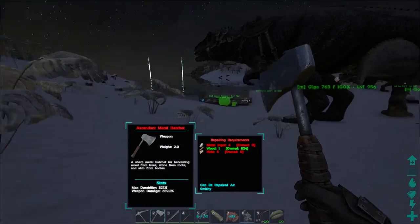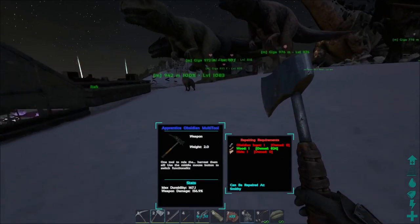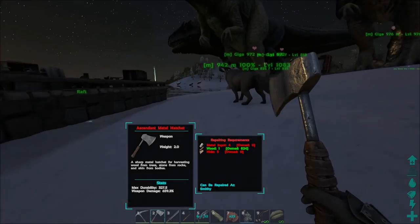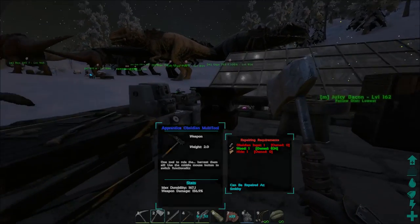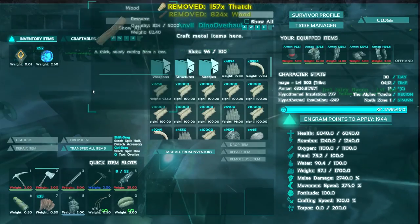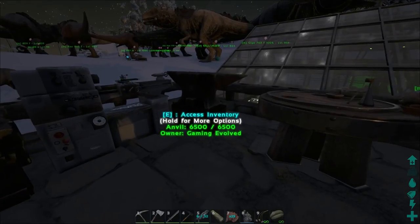But don't forget — this is an apprentice multi-tool with 156% melee damage versus an ascendant hatchet. I think I just said apprentice — it's actually an ascendant, with 660% melee damage versus 156% melee damage on the apprentice multi-tool. So yeah, of course an ascendant is going to be better with those values.